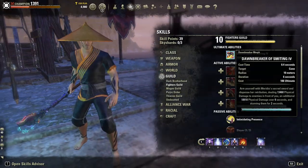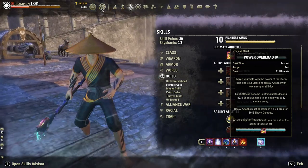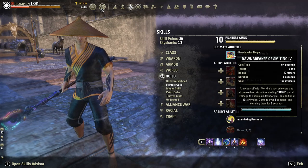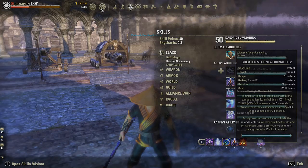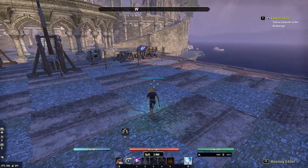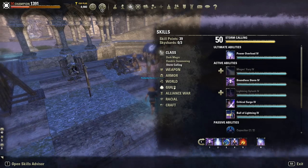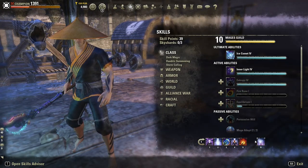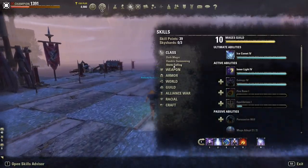The first alternative is Dawnbreaker — it's actually a pretty good ultimate right now. The damage is quite high, comparable to Curse or even Frags, so you can definitely try this instead. You can also try Storm Atronach — it's a very good ultimate that you can use defensively by lining your side around the Atro and hiding behind it. And you can also use Meteor if you are running Rune Cage, since Meteor is a very nice ultimate to pair with an unblockable CC like Rune Cage.